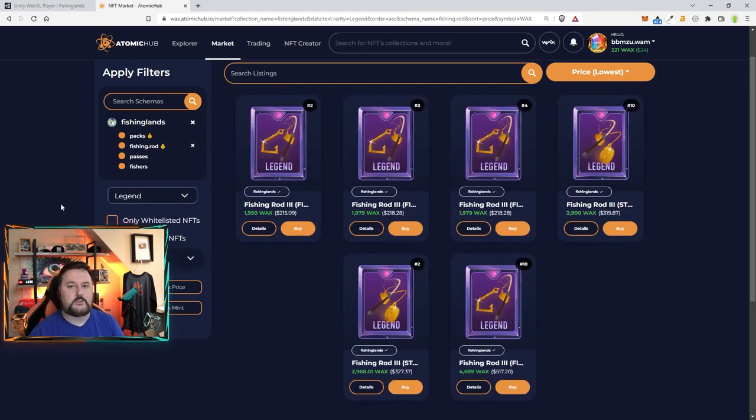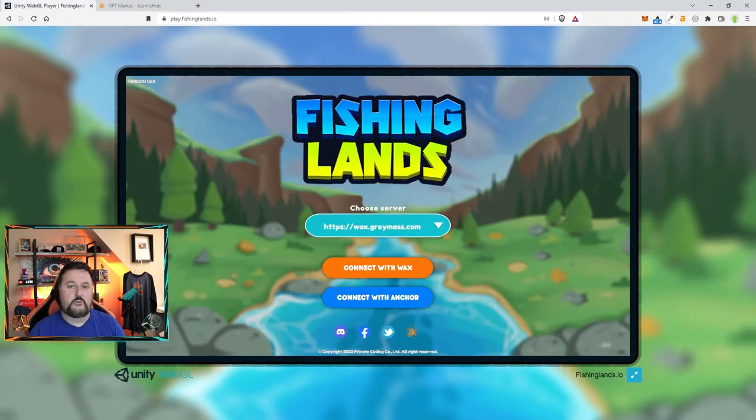I saw some legendaries really cheap but wasn't fast enough to grab them. So I ended up going with rares — I did open up some packs. Two packs were two commons each, one pack was two rares. Then I picked up two rares of the other fishing rod. There are two things you can fish for: fish and steel. It's basically the same thing — just two to do with each.